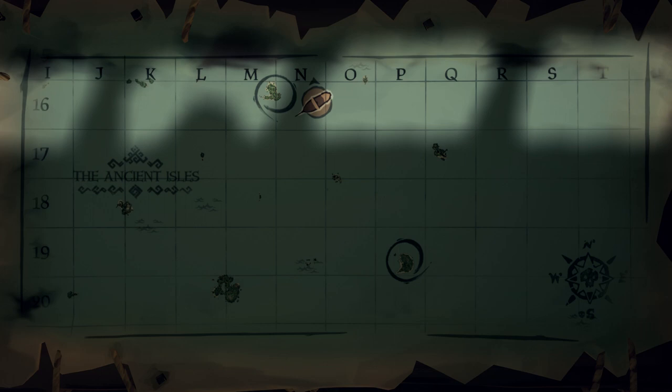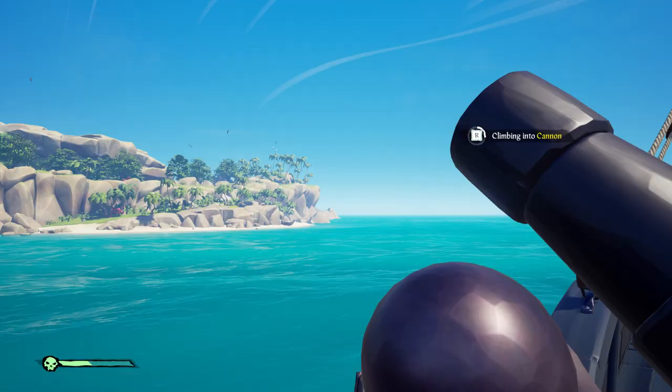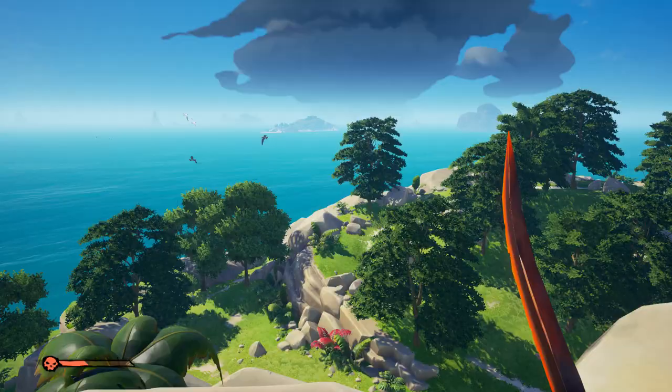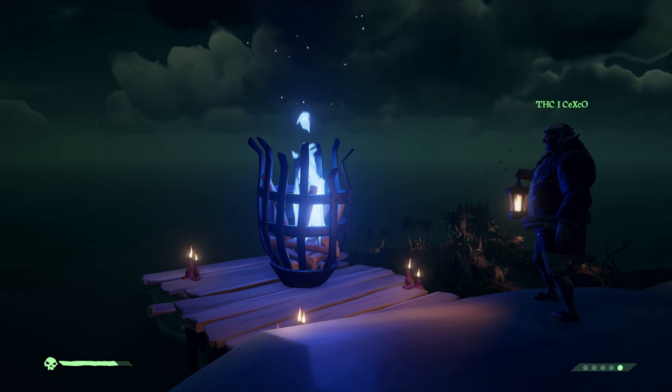In the Ancient Isles you can find one in Devil's Ridge, one in Crook's Hollow, and one in Plunder Valley. They are easy to reach except for two — those on Plunder Valley and Crooked Mast are a bit harder. It's the same as in the event with the skeleton thrones: you need to shoot yourself to the beacon with a cannon.